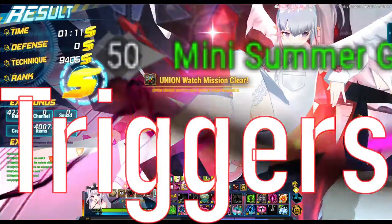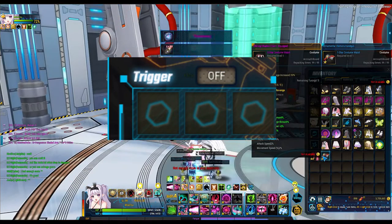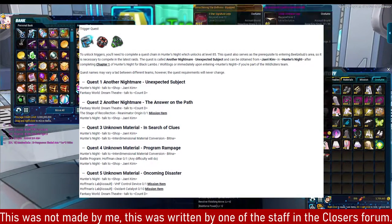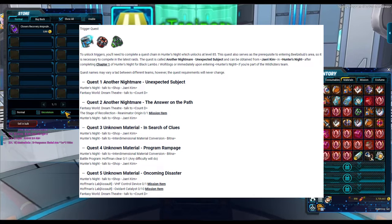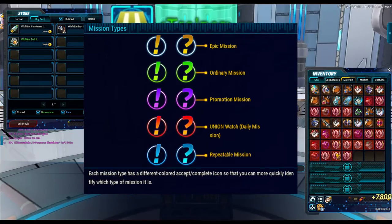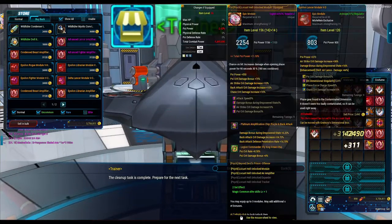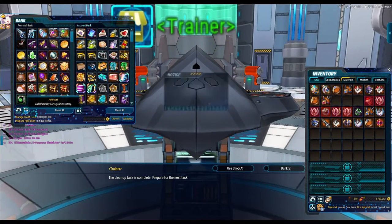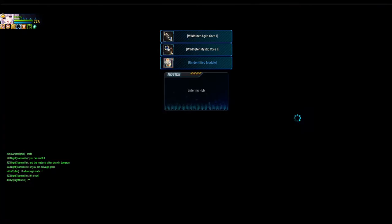Triggers. The three gear pieces in the middle marked 'off' are triggers, basically used to boost your performance in dungeons. To acquire them, do side quests in Hunter's Night called 'Another Nightmare Unexpected Subject.' Many people can't find this quest — it's a green side quest located in Hunter's Night, taken from Jerry Kim, which becomes available after completing Chapter 1 of Hunter's Night for Black Lambs or Wolf Dogs, or right after getting into Hunter's Night for Wild Hunter Team. For Raddus, it's simple — you won't even need to do a dungeon quest to acquire triggers.